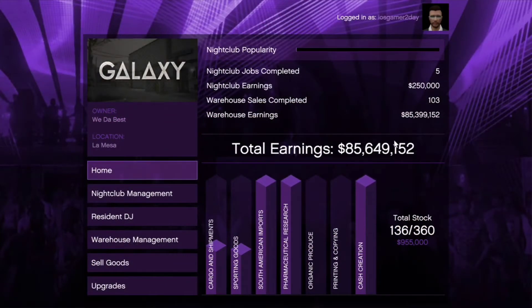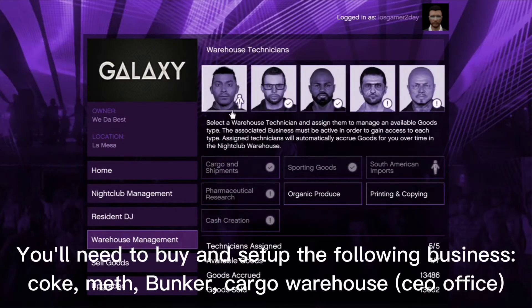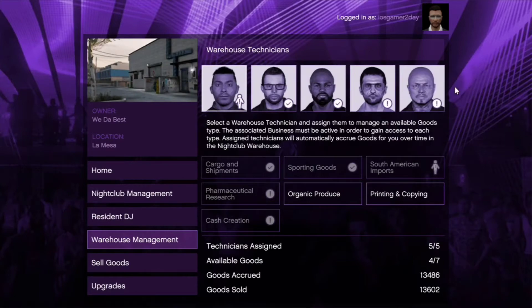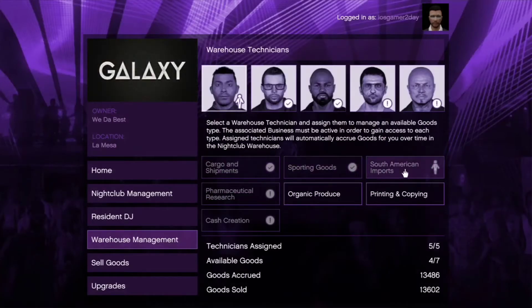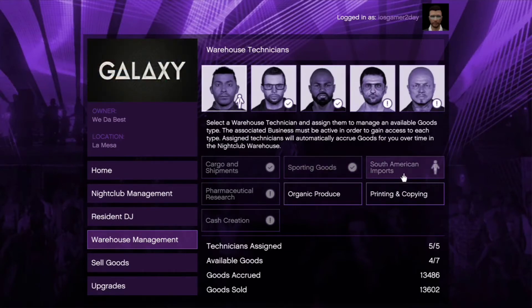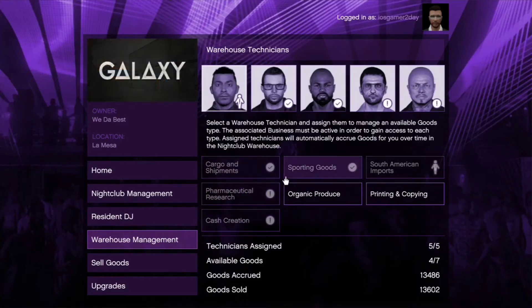I've made about 85 million dollars, and it's all through warehouse management. I have five technicians here, and each technician is assigned to a business: cargo shipments is the bunker, sporting goods is something else, South American imports is meth, and pharmaceutical is coke. You want to set up all of these.